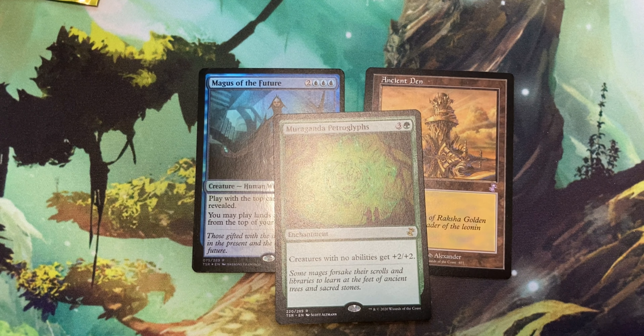Okay, so now we have something that was reprinted in Strixhaven: Grinning Ignus, for 2 and a red. It is a creature Elemental that has: pay red and return it to your hand to add double colorless and a red. Activate this ability only any time you could cast a sorcery. It's a 2/2. A 2/2 for 3 is okay, but the fact you can return it to net mana later on — that's solid. It has the ability to return itself and give you something back in return. I like it.